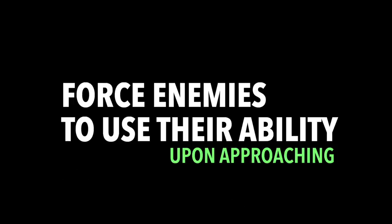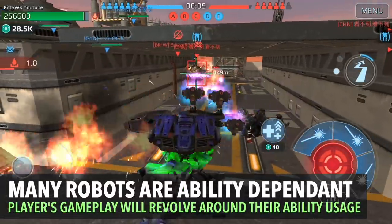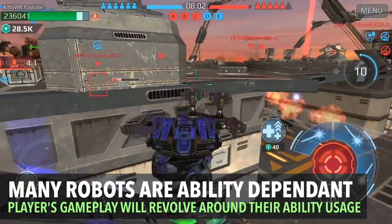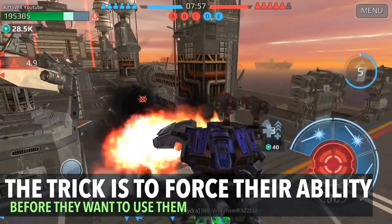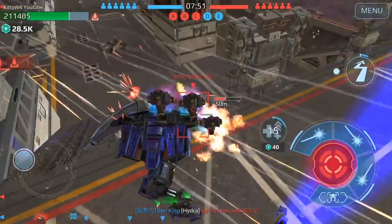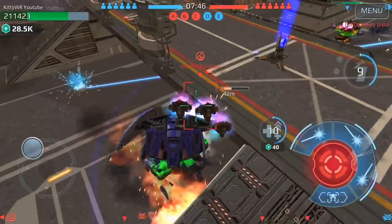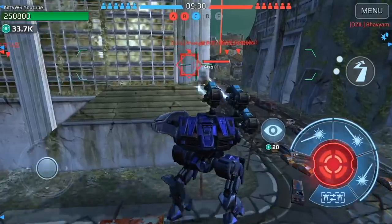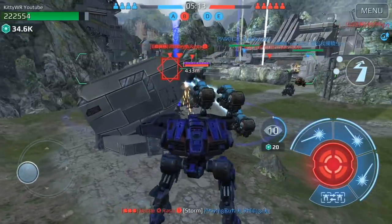On to the next: force enemies to use their ability upon approaching your beacon. This is really important and it will change your gameplay quite a bit. Many robots are ability-dependent and a lot of players' gameplay revolves around their robot's ability. The trick is to force their ability when they're most uncomfortable. Once enemies have used their ability, they'll either panic and move into you, or hang back because of their cooldown time.